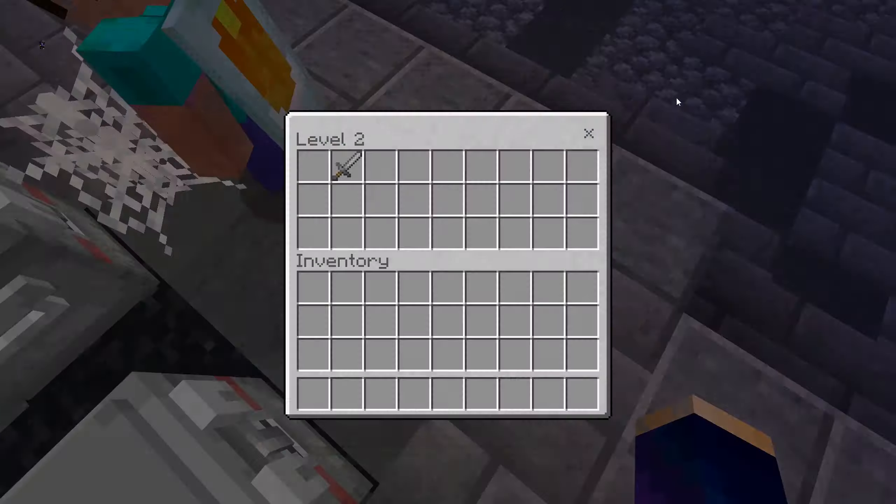Wait, is that a cow? No, it's not. Sometimes it could spawn there but not today. Let's check this crate — anything good? Nice! All right, here we go, let's do this.